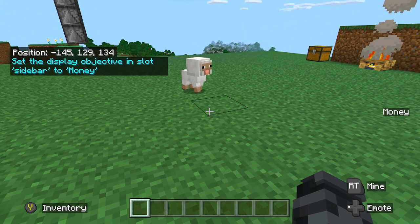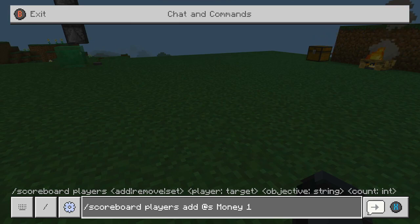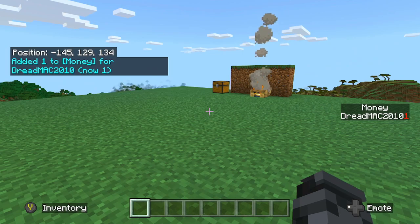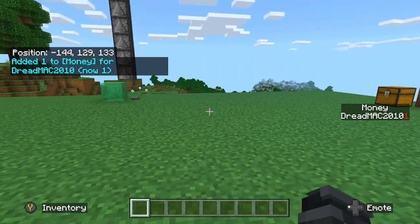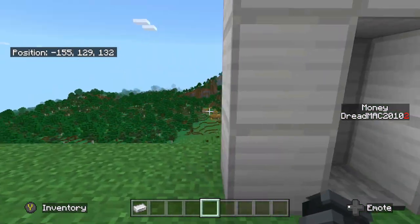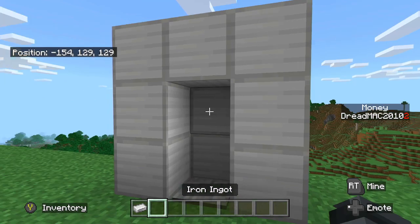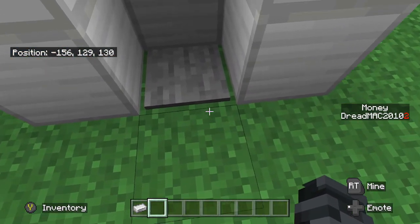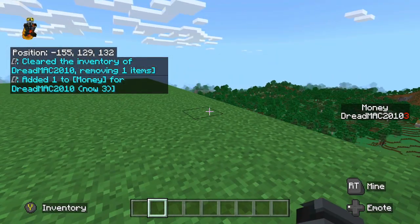The next command to get it finally working is: /scoreboard players add @s money 1. This is going to give you one money. I press enter and now I have money. Now that we have our money thing set up, we need a way to earn money. So we're going to use this little contraption right here — this is essentially a seller for iron that I made. You have this pressure plate, and you can see I just got a little bit more money. I had two, and now I have three.